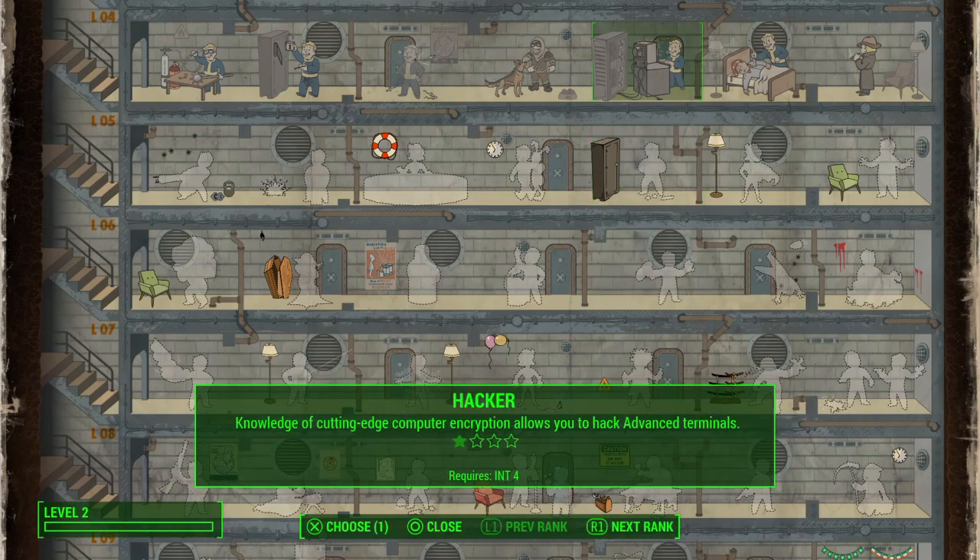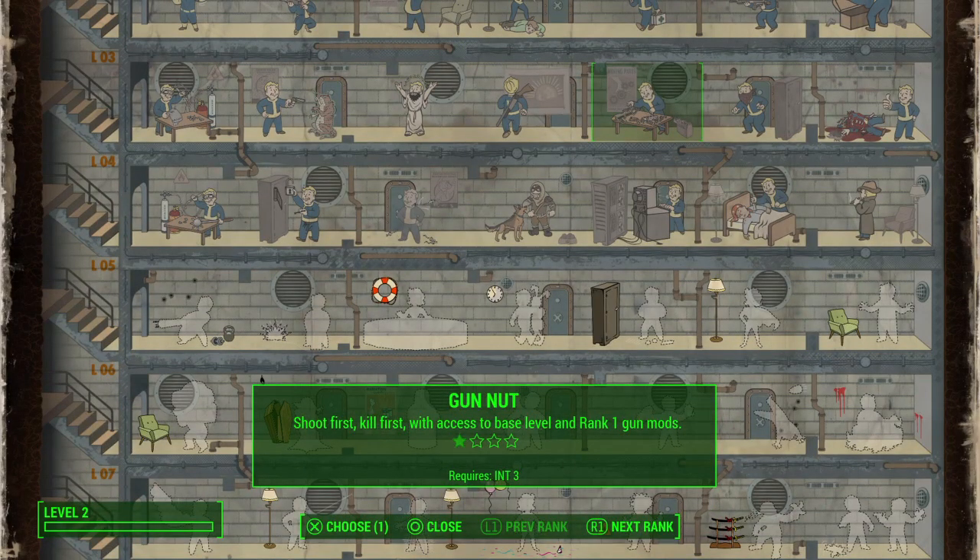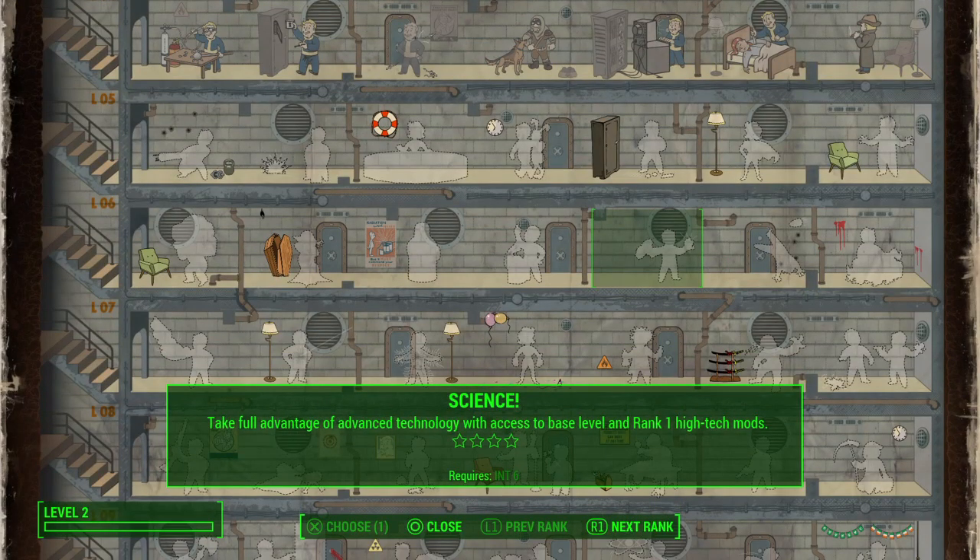The Minigun is a ballistic weapon and is upgraded using Gun Nut. The Gatling Laser is an energy weapon and it's upgraded using Science. So both are heavy weapons, but they use two different upgrade perks.